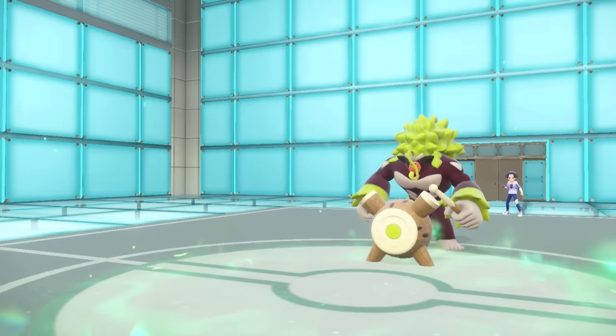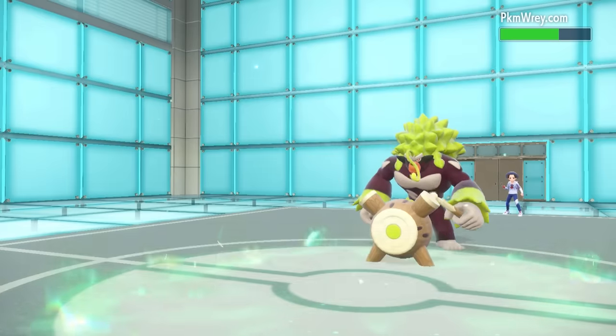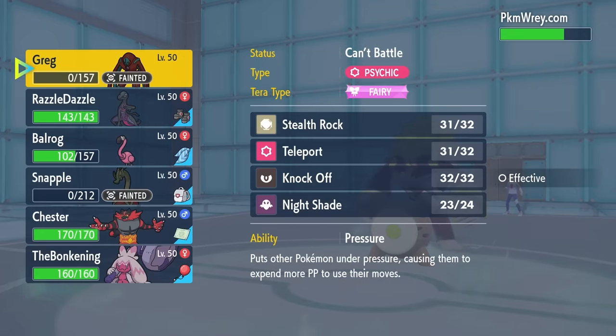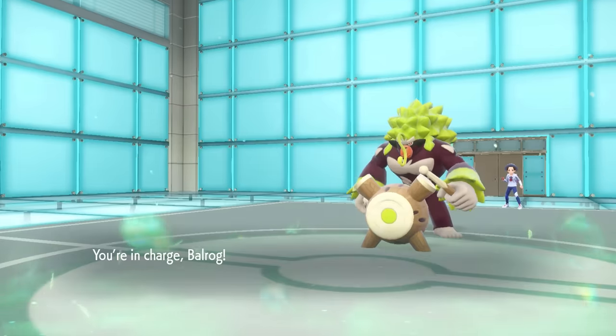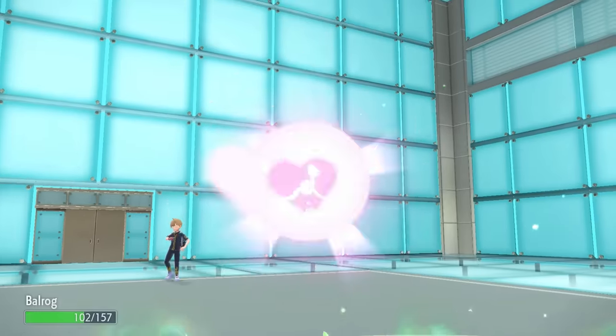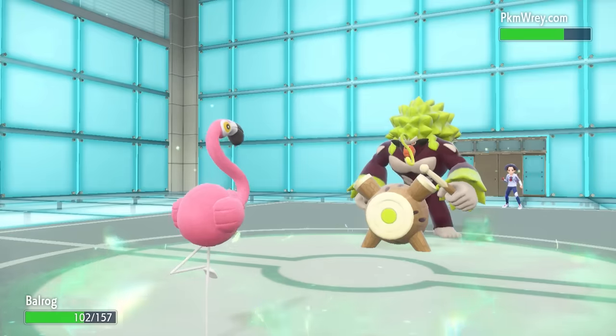But with that thing going down, it does at least now give me an opportunity to just switch into some threats. And guess what? Guess who's the threat? It's freaking Flamigo. This thing's going to come back in. Because with our dual STAB, Close Combat and Brave Bird, it does a lot to literally everything.